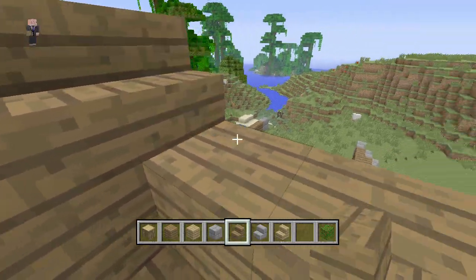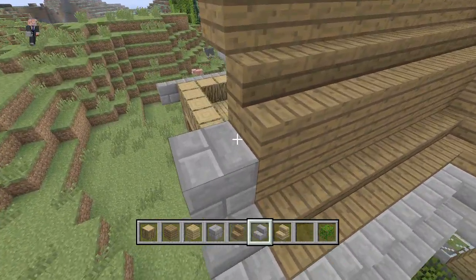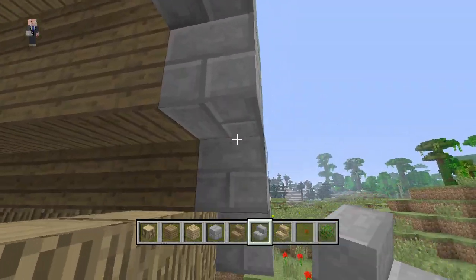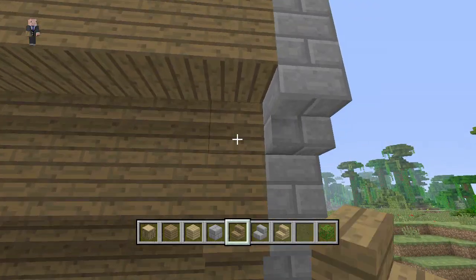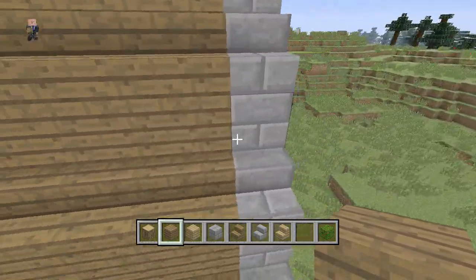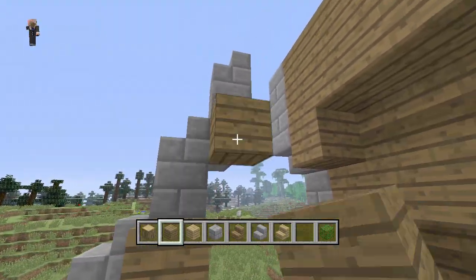So for all you people that don't know, this is spruce wood slabs, spruce wood stairs, and spruce wood blocks. This just makes it easier. And what you want to do on the inside is place upside down stairs right here - or actually a full block, sorry. It's been a while since I actually built the house. You want to do the same thing on the other side.